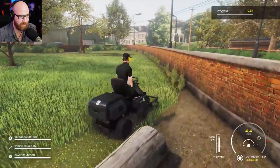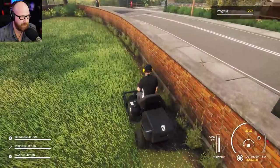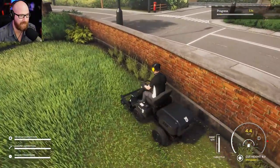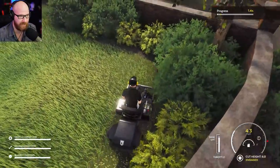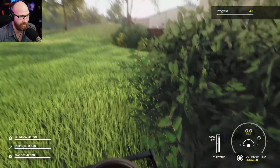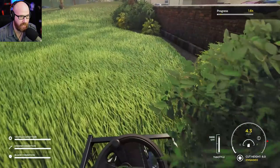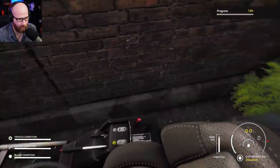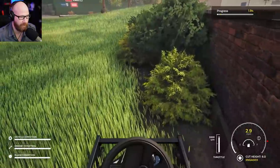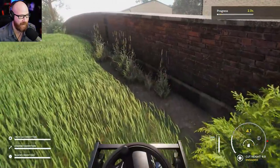Not bad at all — I messed up a little bit, but we'll get the hang of it. When you get it going, it really goes. I can probably invert my stick for the camera. We only have to cut 10 percent for the demo. I like this mower — it really matches the company, very sleek looking. We can change the view with Y. There's an FOV setting too. I'm cutting some grass and doing a pretty decent job. This is awesome — Lawn Mowing Simulator, everybody!